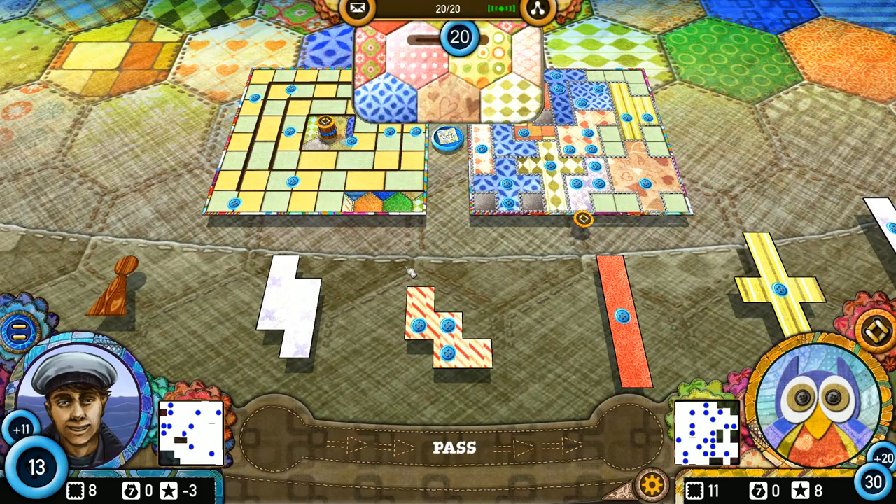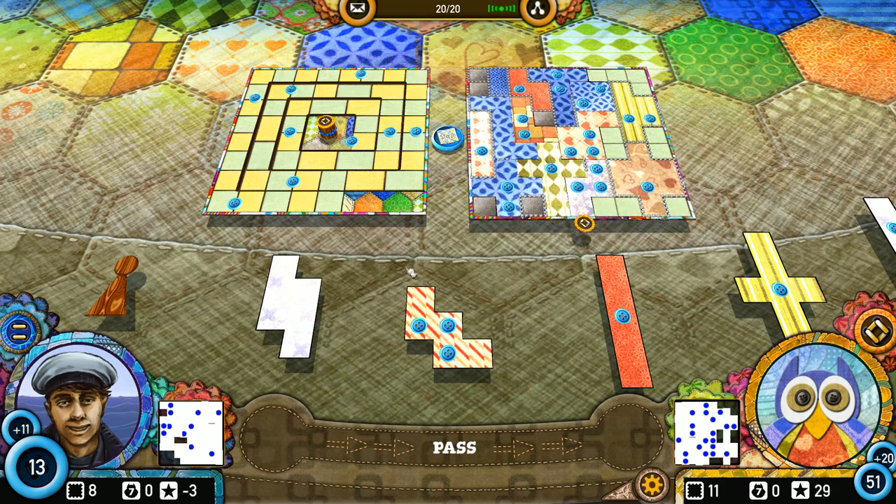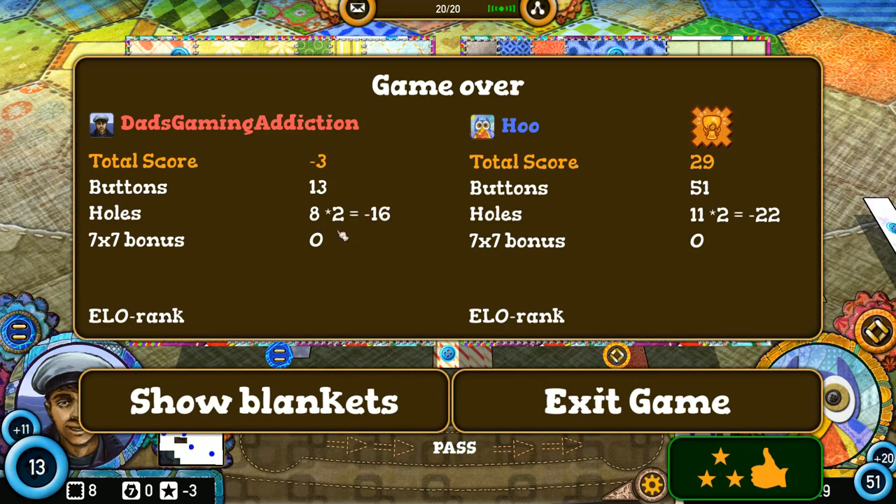He probably won this though because he had plenty of buttons. Game over. Negative three versus twenty-nine — so he was the victor here due to how many buttons he had. I mean, granted, I had the nicer quilt out of the two of us, but with the number of buttons he had on his quilt, it definitely pushed him ahead in the end. Like, I had 13 buttons and he had 51 buttons total. Good game on him. His holes were really his downfall, but I had more holes I was hoping to fill to get that seven by seven bonus, and I don't think it would have mattered in the end.